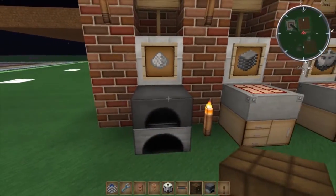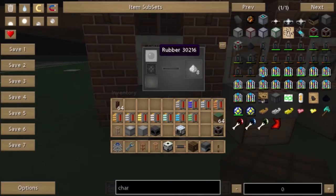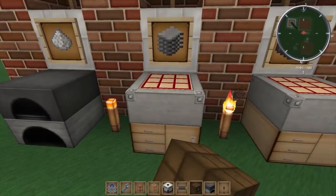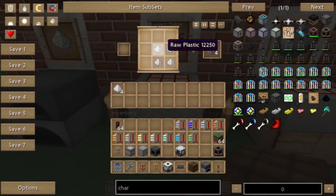First of all, you're going to need to make some raw plastic, which is just rubber in a furnace. And then plastic sheets, which is just four raw plastic.